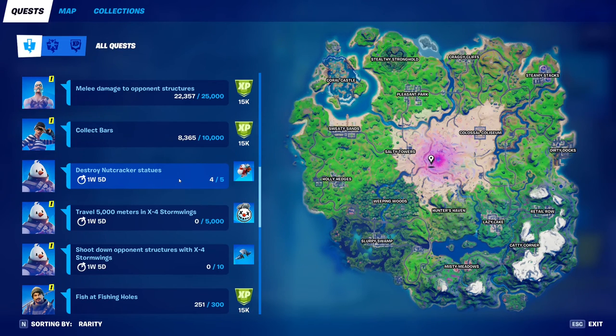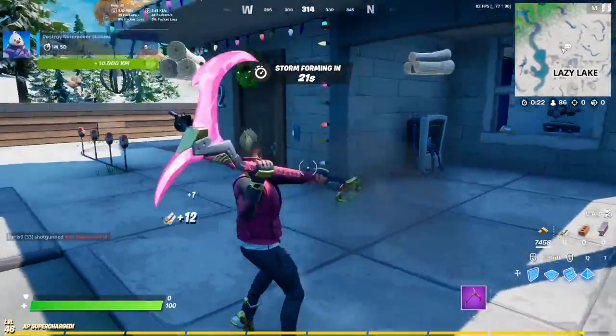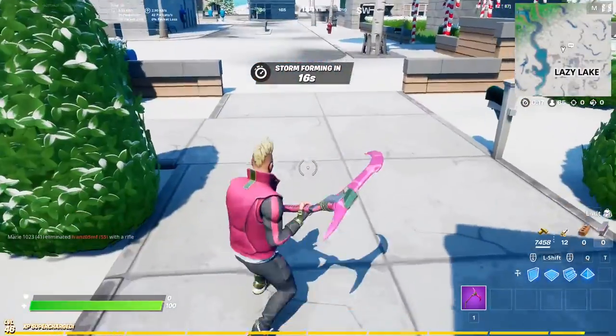I don't know where the best spot is, but I know it's good to go to Lazy Lake because there are a lot of nutcrackers there. Two very boring minutes later — okay guys, our last one. And there we go, another 10,000 XP for destroying nutcrackers.